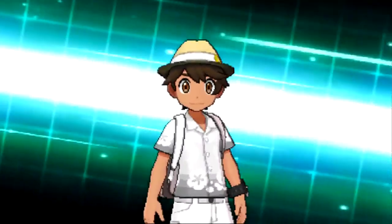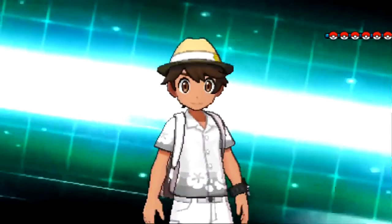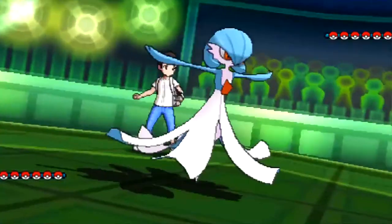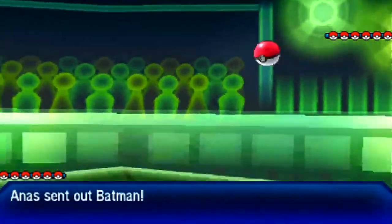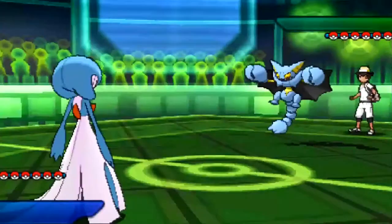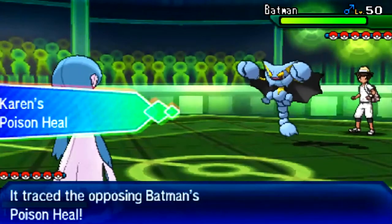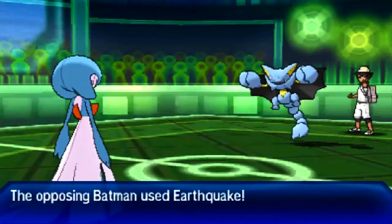We're going into the game — I'm challenged by Trainer Anas, Dreadful Dragonite. We do lead with Gardevoir. My opponent leads with Gliscor, and I'm going to trace its Poison Heal, so if it Toxics me turn one, I'm actually going to be healing my own health — which is great. Gliscor does outspeed me; that's to be expected.